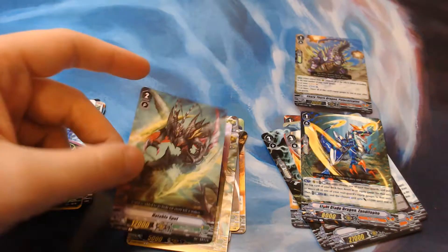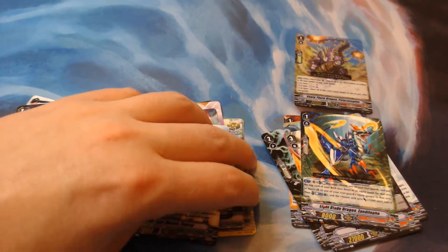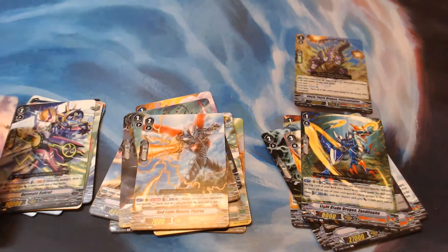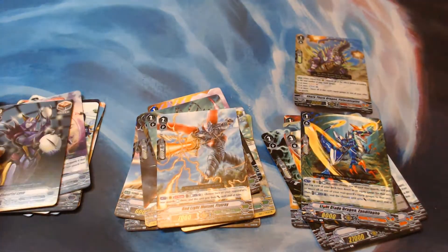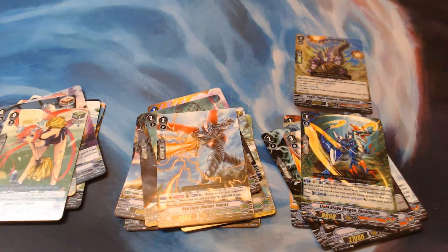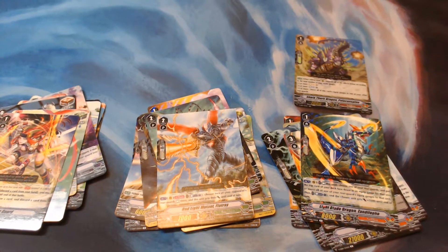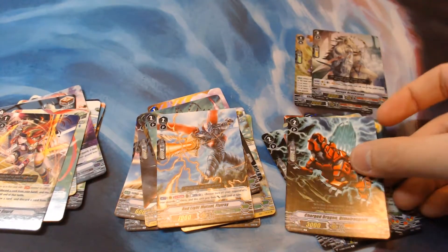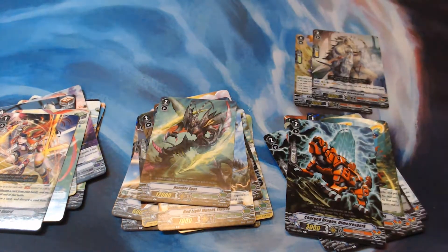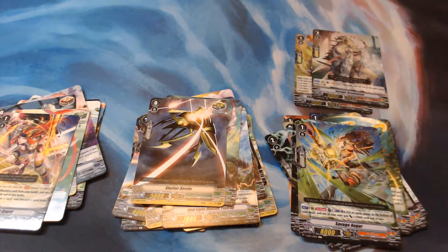Hatable Spot, Red Light Mutant Flat Ray, Jackknife Janice, Cheerful Lynx, another Tiara Sweetie Guard, Savage Academian, Demetrispok, Shelter Beetle, and Larva Mutant Larva Giraffe.